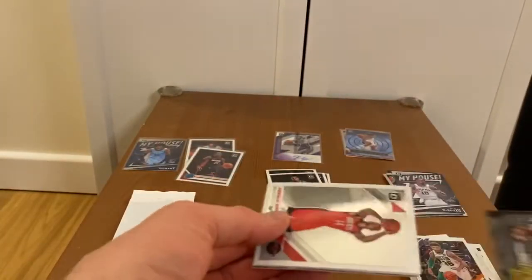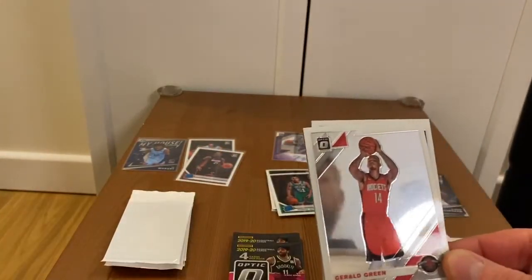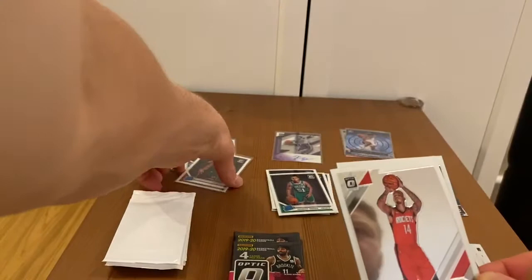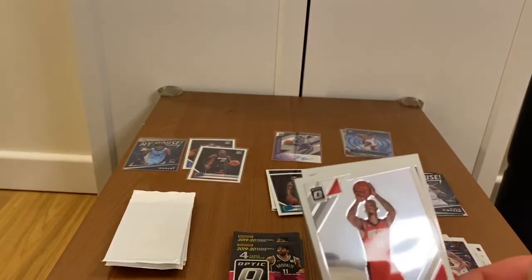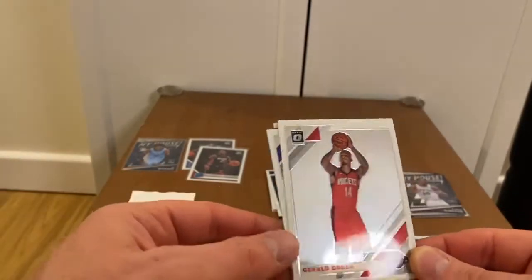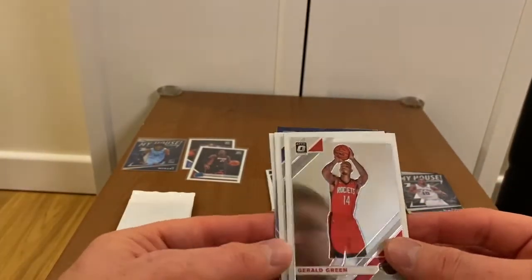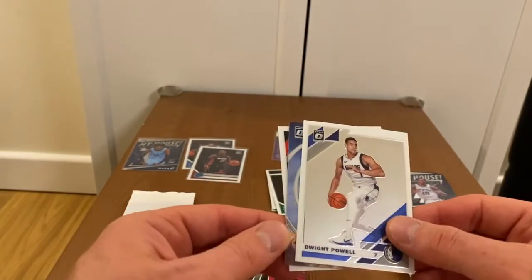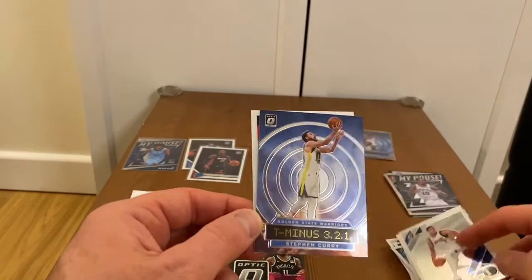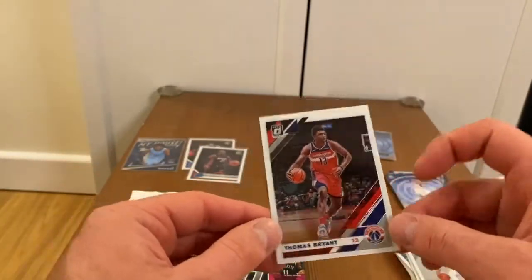Okay, next pack up. I believe there are a couple of players in this Donruss set where they have no name on the card. Kendrick Nunn, and recently I pulled Luke Schmanich and he didn't have one either. Gerald Green, Dwight Powell, and a regular insert — Steph Curry T-321 — and Thomas Bryant. No rookie this time.